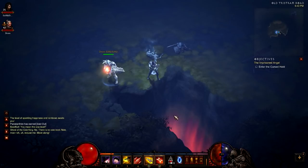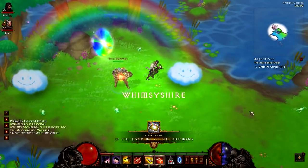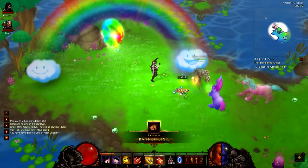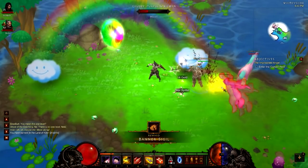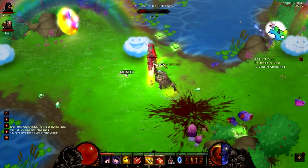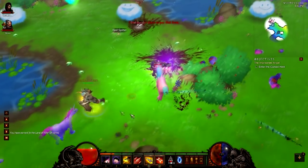And here comes Whimsyshire! What can I do to the happy cloud? The happy clouds are the treasure chests of this world. And those are the ponies. More like deadies. They hurt!